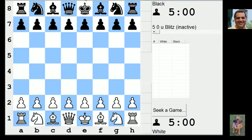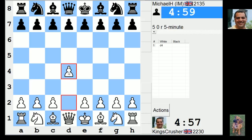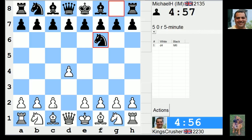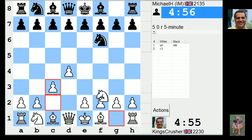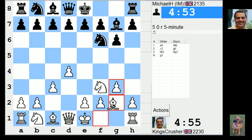Welcome to another exciting installment on the ICC 5-minute auto pairing. Let's see what this brings. Okay, let's try D4 — is this Michael Hennigan? Maybe try and play a solid-ish system, maybe a Fianchetto.